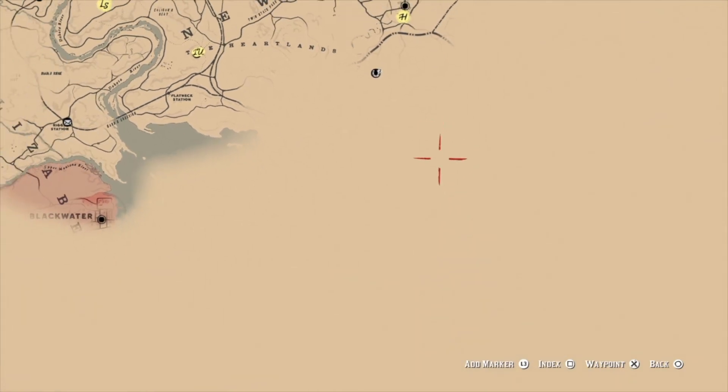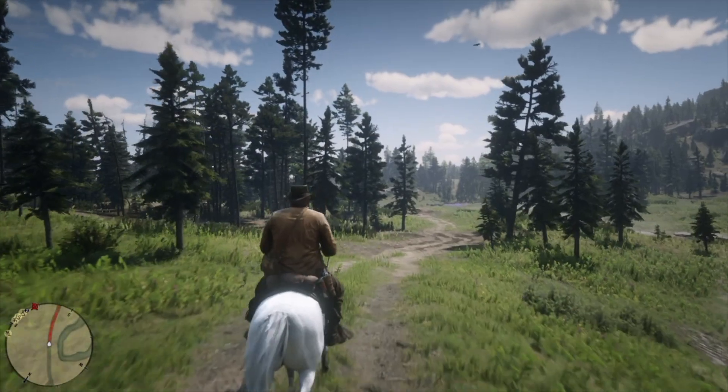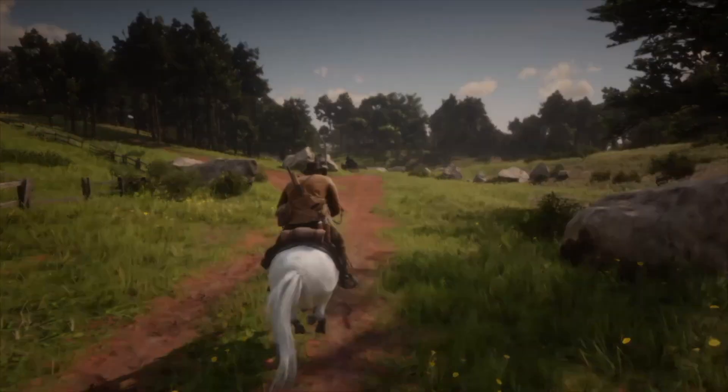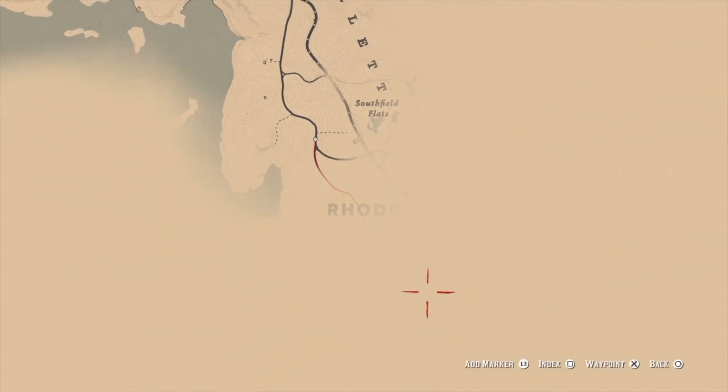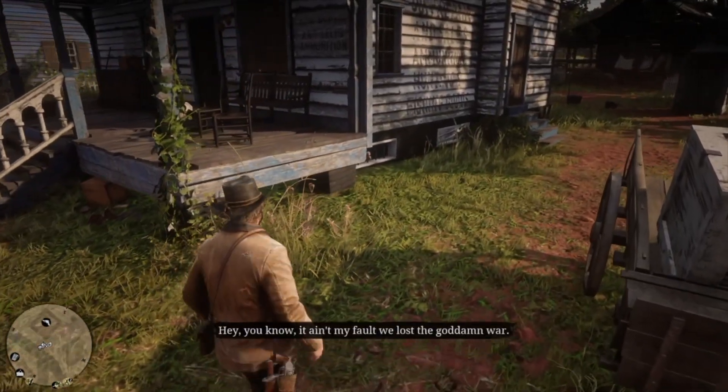If you're still in Chapter 2, you won't see Rhodes on your map. Simply place a waypoint in the southern area of the map or just ride in that general direction. As you get closer to Rhodes, you will see the city name appear on your map, at which point you can set a more accurate waypoint. Once you arrive in Rhodes, head to the gunsmith.